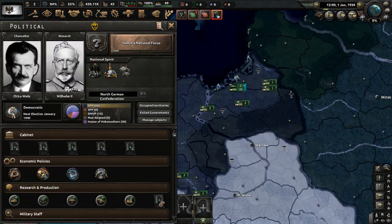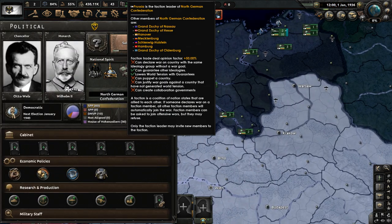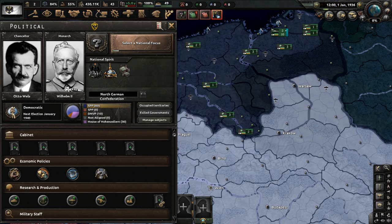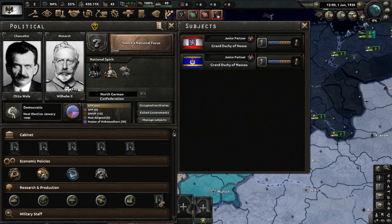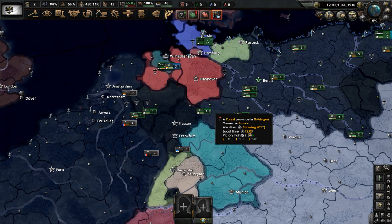We have a faction called the North German Confederation. It consists of the Grand Duchy of Nassau, Hesse, Hanover, Mecklenburg, Schleswig-Holstein, Hamburg, and the Grand Duchy of Oldenburg. We do have some subjects - the Grand Duchy of Hesse and the Grand Duchy of Nassau are junior partners.